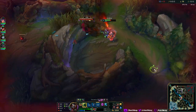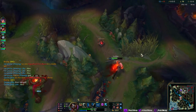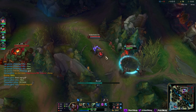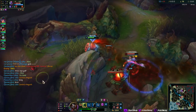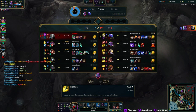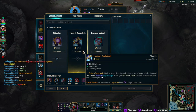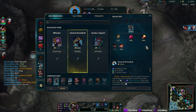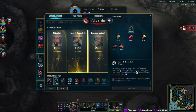We can just leave honestly. What if I just sit in here? He flashed - these people are crazy. Protobell is recommended now, that's nice. We want to try it - it gives you magic pen, that's actually quite nice.